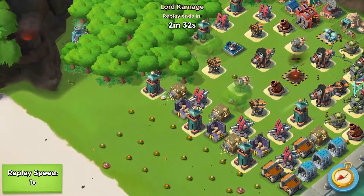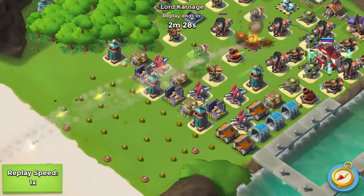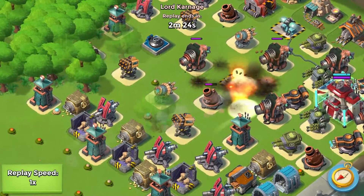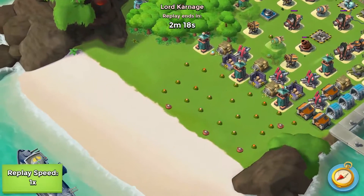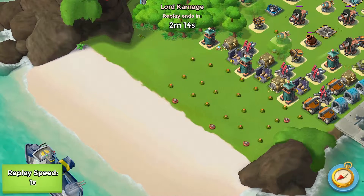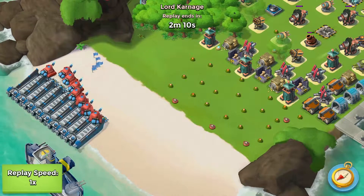This guy had all these ice statues hidden up the top in trees, but you guys didn't see that. I just dropped 2 barrages and 4 artillery shots to take out that boom cannon there. Basically he has double building health and a little bit more than double building damage.